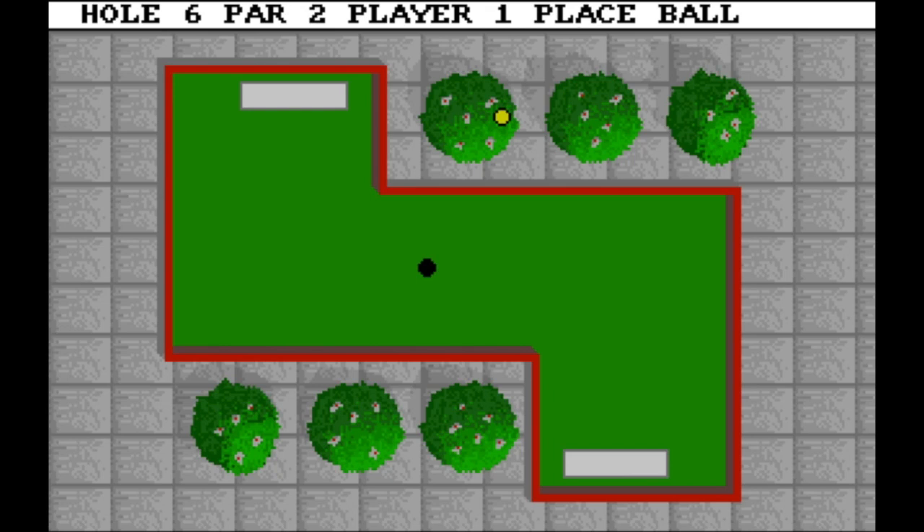Hole six — this is really easy. It's very easy to figure out how to beat it with one shot. You just need to be careful not to hit that edge. Watch the video two or three times and it will help you.